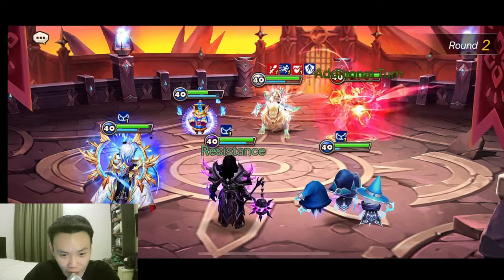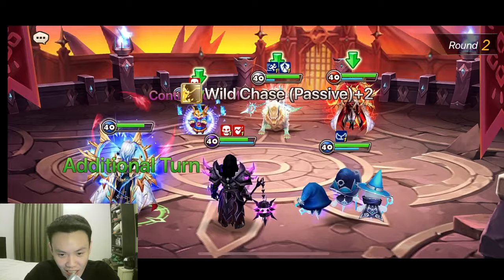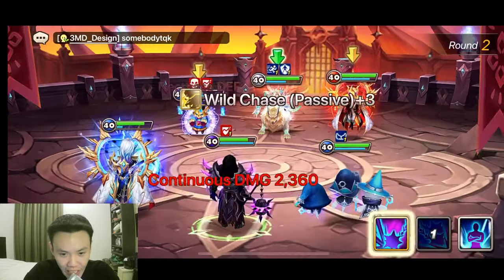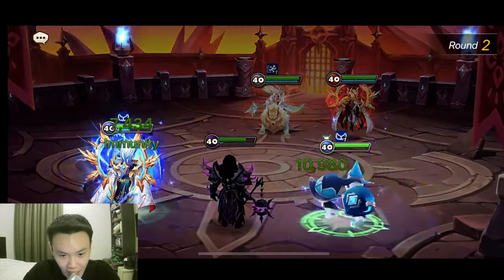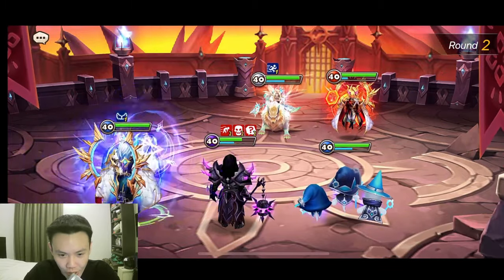This is one of the best turn 2 lineups that I like whenever I'm facing the Chandra, Narsha, and Thessarion. First things first, we remove the Chandra because of the hug — it's gonna be very annoying. Big damage coming out from Diaz, surprisingly. Now Oblivion landed on to our Diaz though.